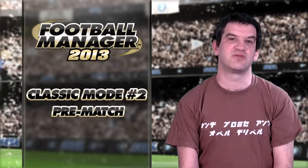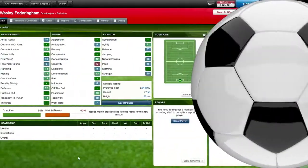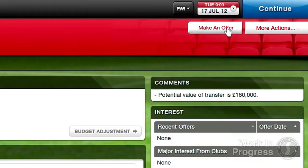Not only that, the new user interface is designed to highlight the most obvious action. So, for example, if you're looking at a player from outside your squad, the make offer button will be singled out as this is the most likely action you're going to take at this point.